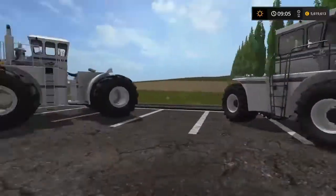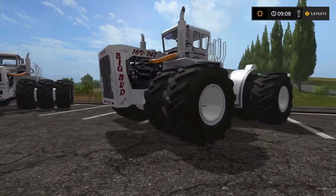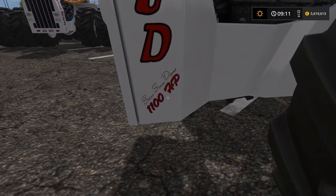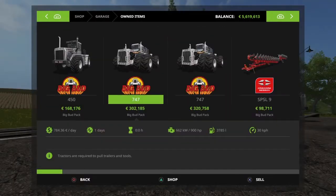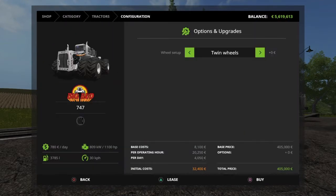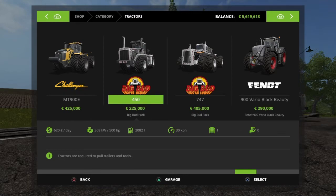This right here is the Big Bud 747. It has about 1,100 horsepower — Silver Series Detroit. You can buy it with options and upgrades: Twin Wheels Triples, which adds 24,000 euros. The cost of this tractor is $405,000 for the 747. For the 450, it's $225,000, and there are no upgrades available for that one.